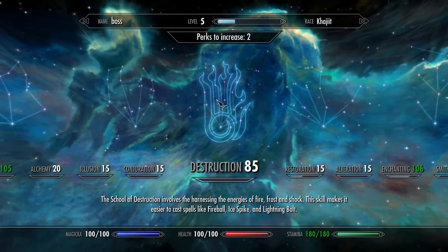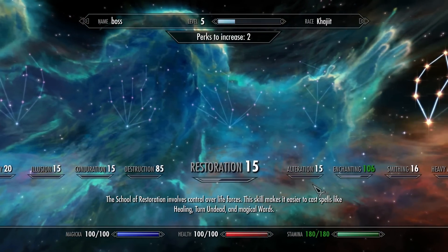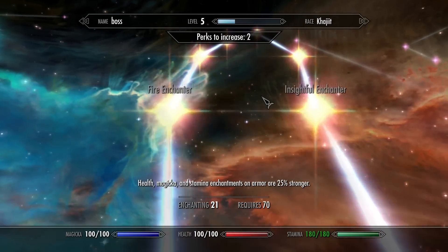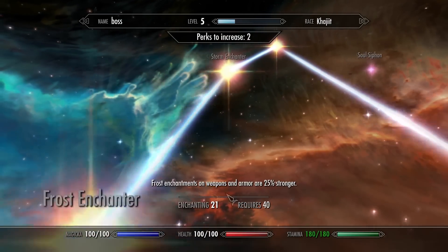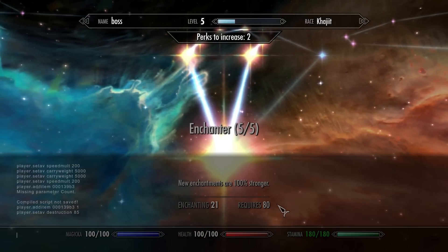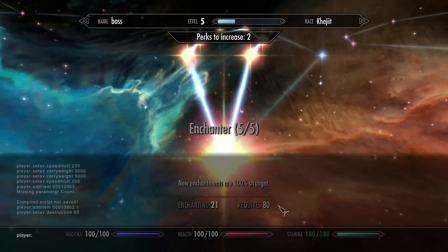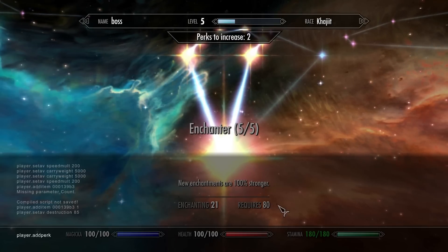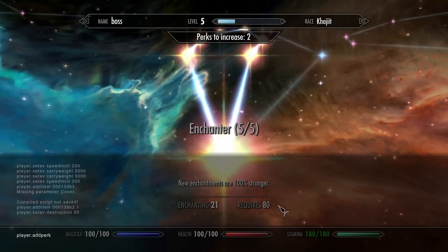You can also directly add perks. Go to the console and type `player.addperk` followed by a space and then the perk number. I'll add a link in the description to the website where you can find all perk numbers and item codes for everything in the game.